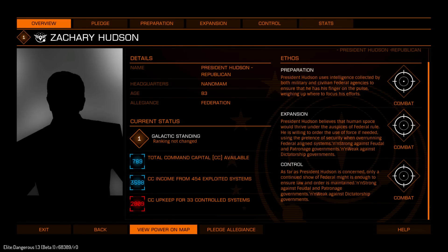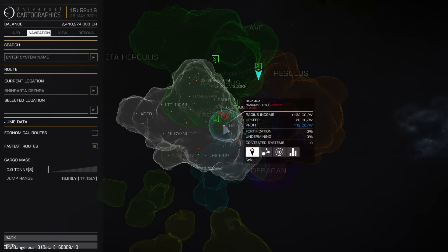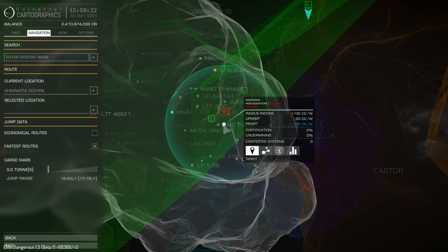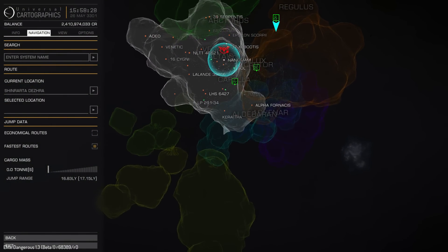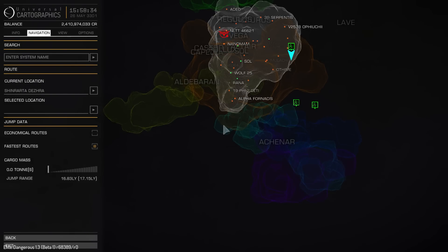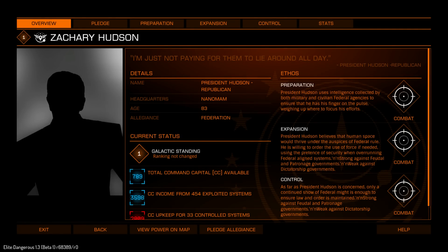As you see, some basic information — view power on map. I can't move the mouse at all. The mouse is stuck in the center. When I will be able to move, I will probably take a closer look at the galaxy map. Same goes here, I can't use the mouse here as well. So no pledge, preparation, expansion, control stats — the mouse is just stuck in the middle of my screen.